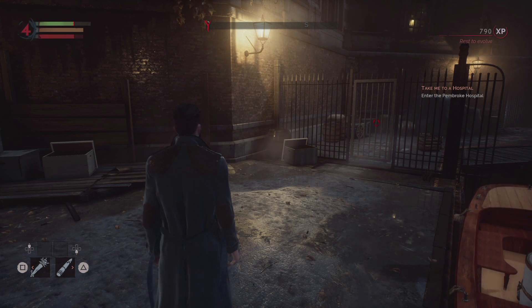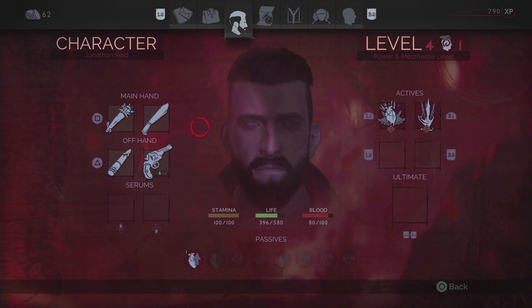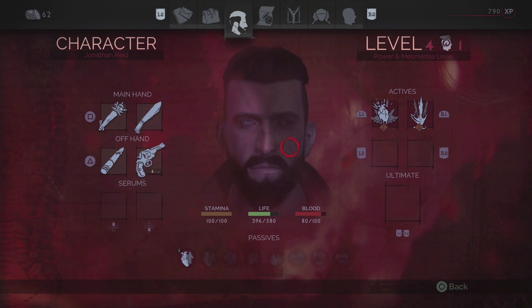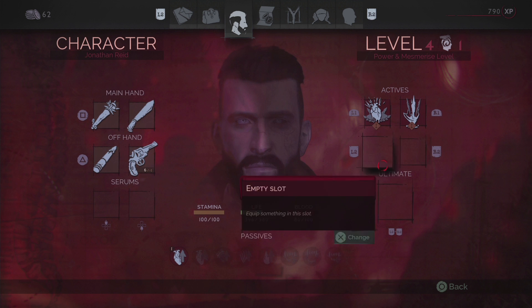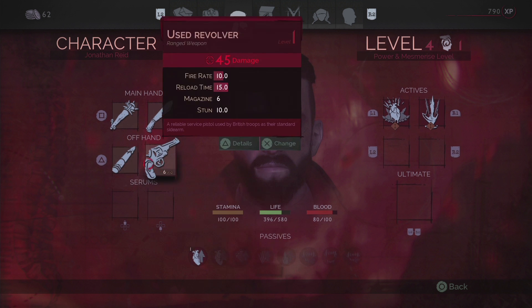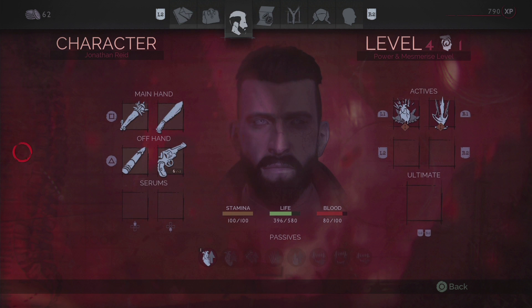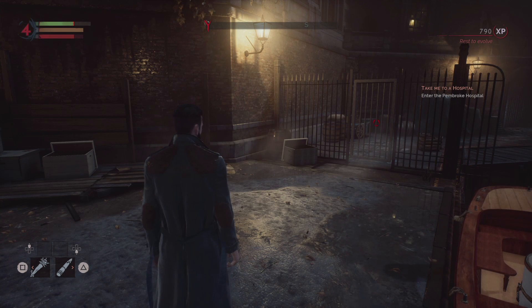It's not as complicated as it first appears. It's actually quite simple. This character screen is also where you equip serums and where you equip your abilities, but I'm not going to go into those now. I just wanted to make a quick video to help anyone who, in the early stages of the game, was struggling with equipping the weapons they find. Hope this helps, guys. I'm enjoying Vampire so far, I hope you are too. And I'll talk to you next time.